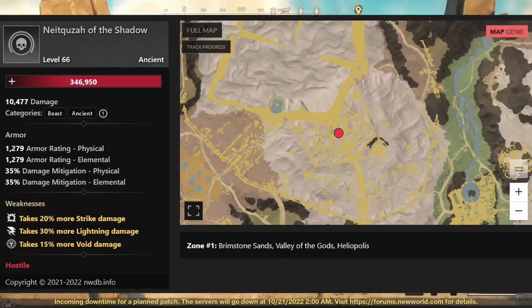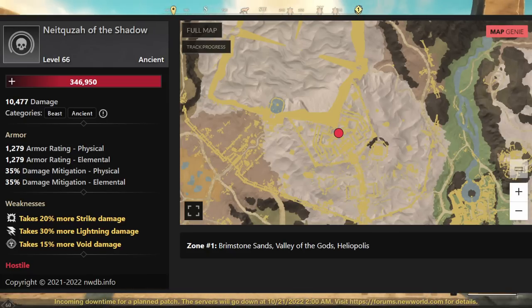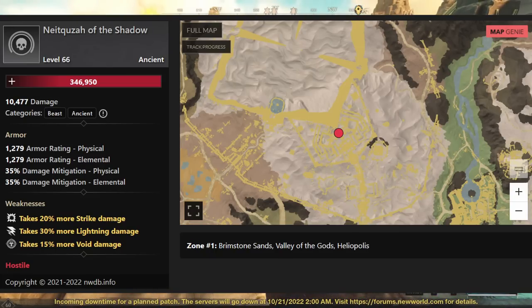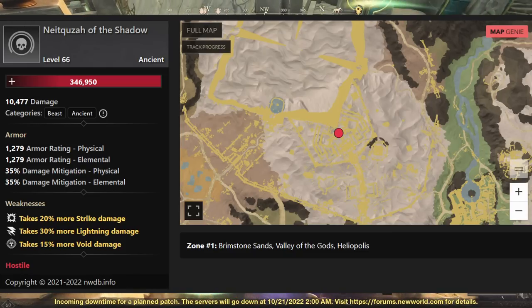But here's another boss to look at. It's called Nyquaza of the Shadow. I'm going to pronounce a lot of these very, very incorrectly because they are insanely hard to pronounce. You can see the weaknesses here: 20% more to Strike Damage, 30% more to Lightning Damage, and 15% more to Void Damage. If you really want to go for their weaknesses, you definitely can do so.